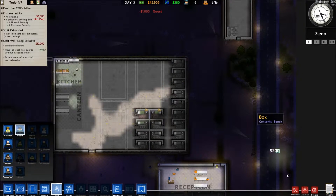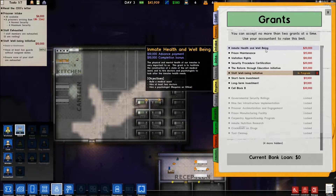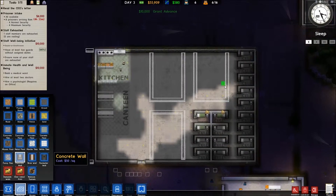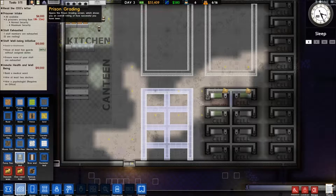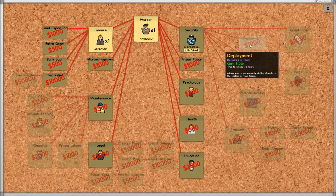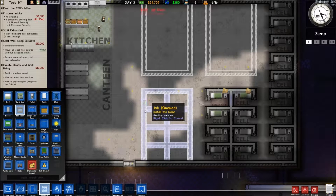Show none of your staff are exhausted. The next grant is going to be inmate health and wellbeing. We're going to have a second cell block like that. It is deployment, so we need security in now. Objects - jail door. That should allow us to deploy guards.